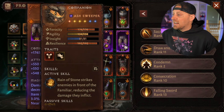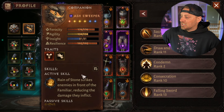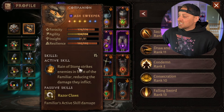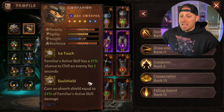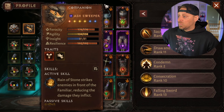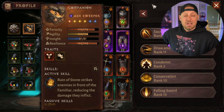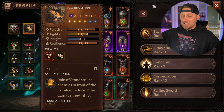The pet that I'm rocking right here is a Legendary Ash Sweeper with Ferocity and Resilience at Legendary status. Honestly, I don't have anything crazy here — I don't have Survivor going for PvP and I have not been able to unlock that, but my pet is Legendary, so that's where he sits. Survivor is what you want for PvP at least.